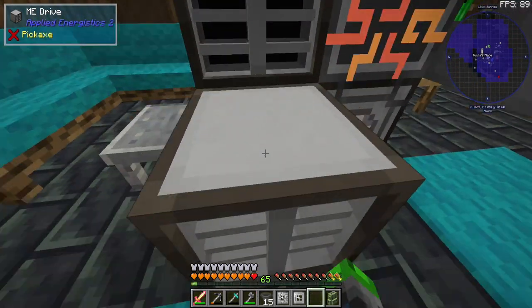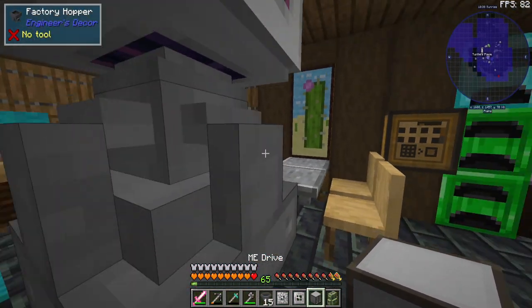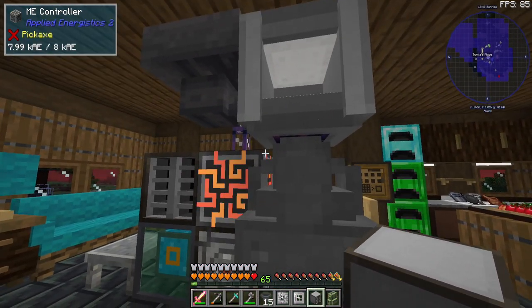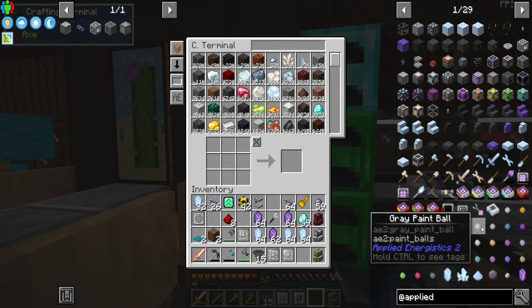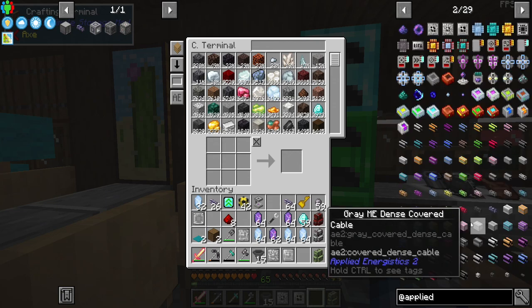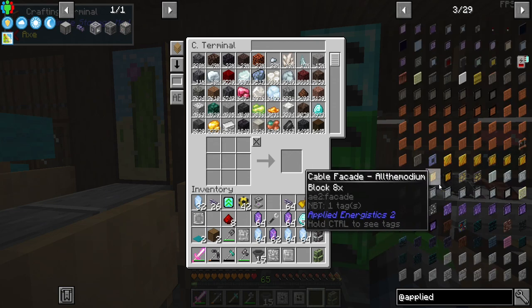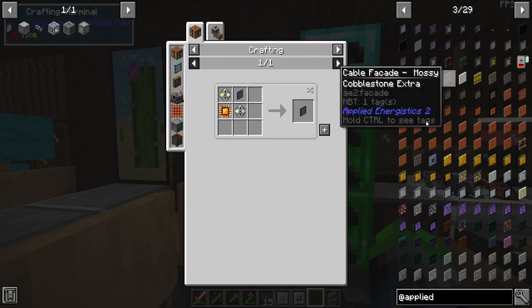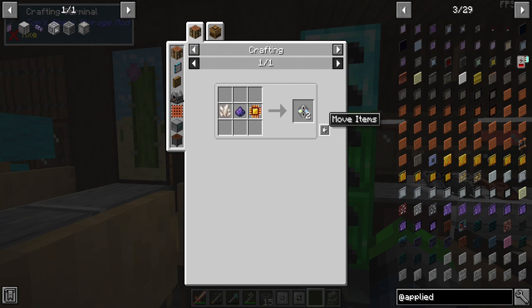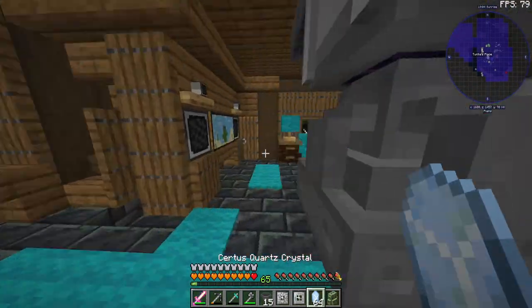These drive bays will hold all of our drives, which in turn hold all of our resources. We need a way to access the system — a couple of things: storage drives and a way to access them. We already have cables. We're going to make an ME crafting terminal, which means first making an ME terminal. For that we need fluix — dang, I didn't save any.